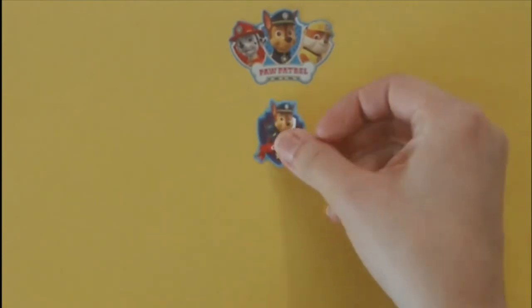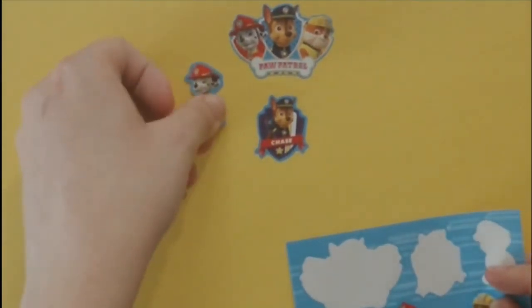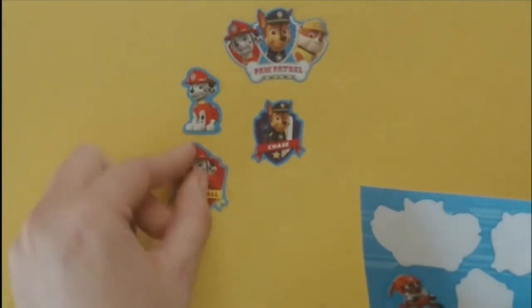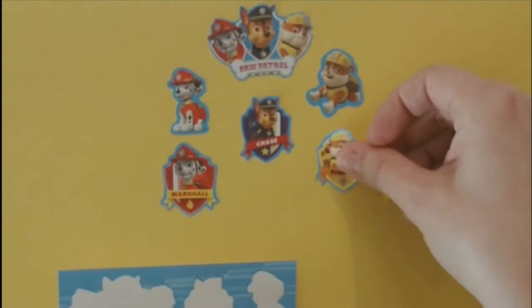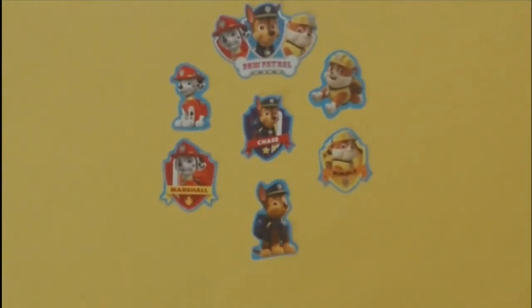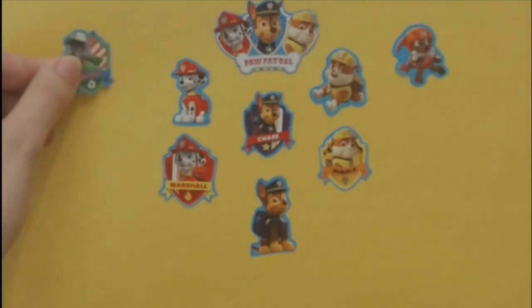Our next sticker has Chase on it. I'll put him right here. Our next sticker is a red sticker with Marshall. I'm going to put him right over here. I have another Marshall sticker — I'll put it right below that one. I have another Rubble sticker, and another Rubble sticker. He's in yellow like the paper. I have another Chase sticker. I'll put him right there. I have one Zuma sticker — I'm going to put him over here by Rubble. And I have one Rocky sticker.